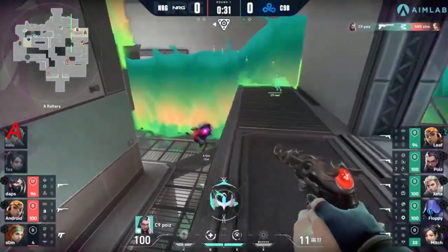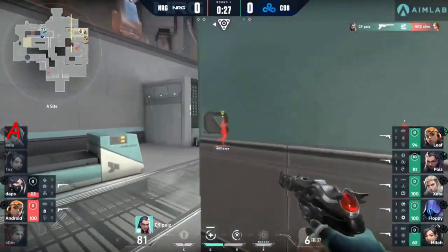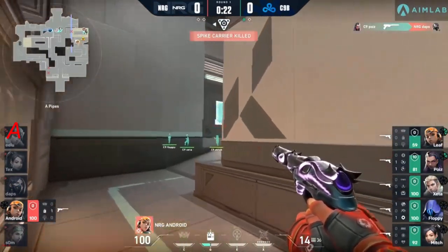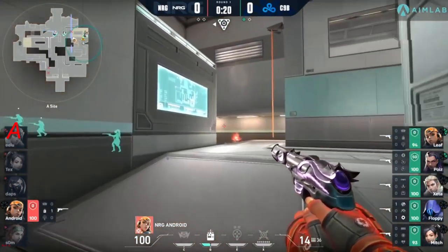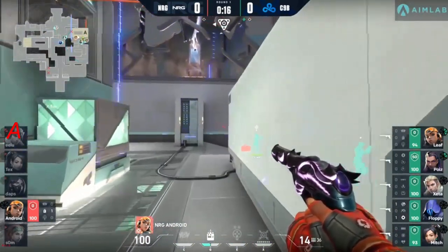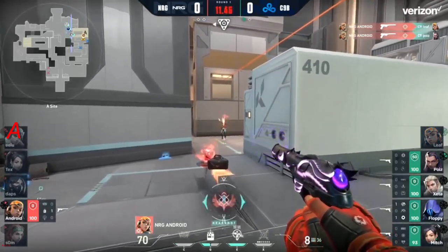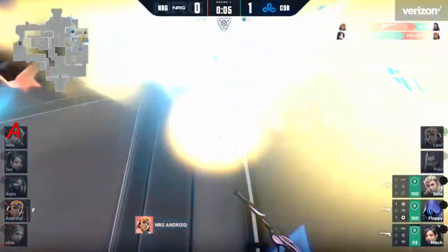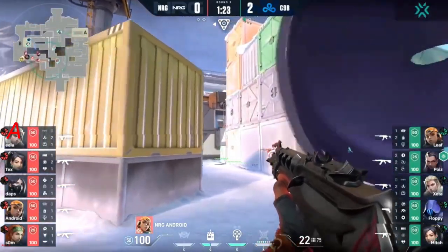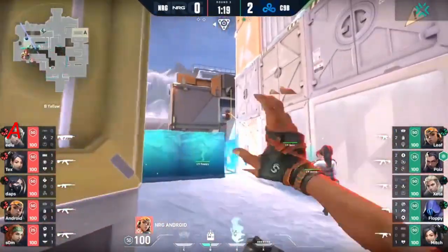Poise on heaven in Raptors, going to get the first kill in this engagement — nearly the second. Daps is put low and finished off by Poise. Android's attempt — can he ace it with 19 seconds to go? I don't see it as especially likely. Flanking Leaf, he gets one — almost a second on Poise. It's the double headshot. But Mitch has built the Sage wall for what has become a very default plant for a lot of teams — the Sage is set up and prepped just for that exact moment.